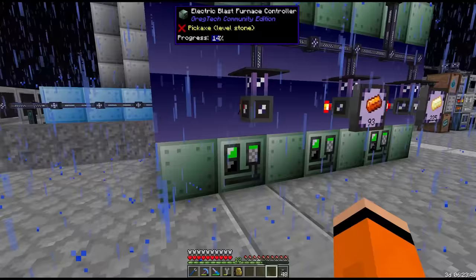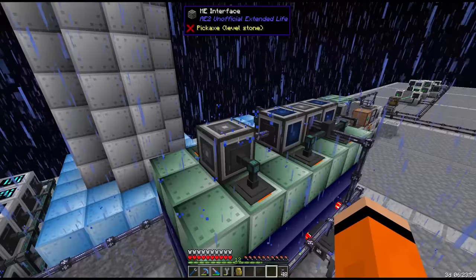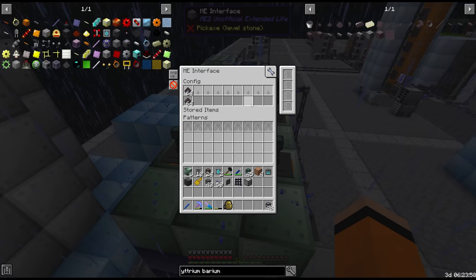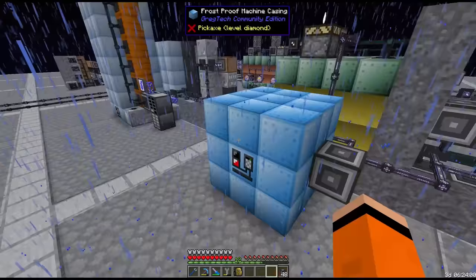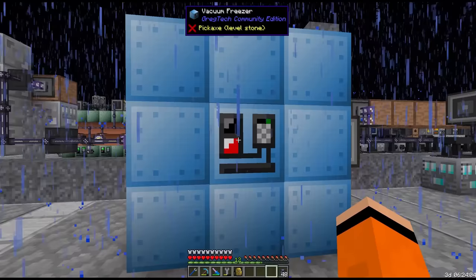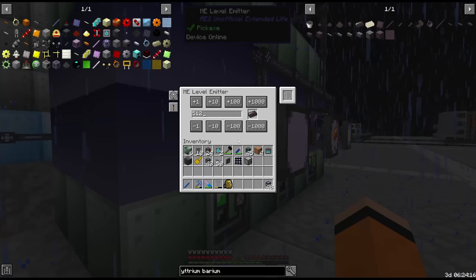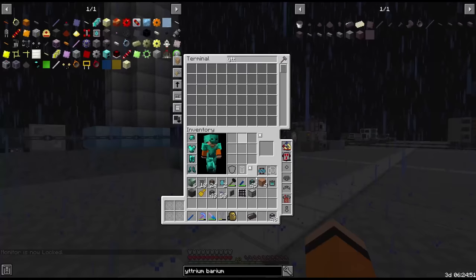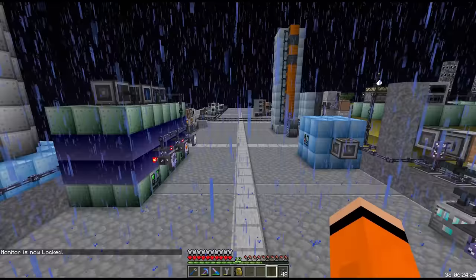Alright, we got our third EV blast furnace setup here — very standard. All we need here is the yttrium dust, and this gives us a hot ingot so it goes into the vacuum freezer. We have to keep an eye on this thing to make sure we're not overloading it — it seems to be keeping up alright. Got the level emitter set at 512 right now. There's the ingot for the quest, and we're making a start on reactor materials.